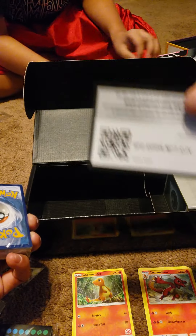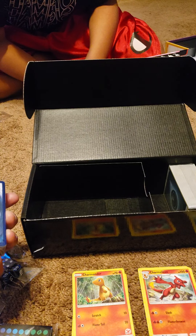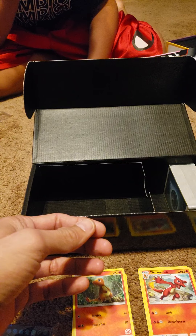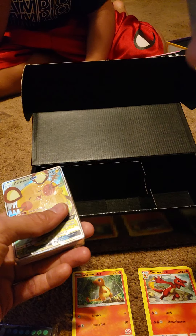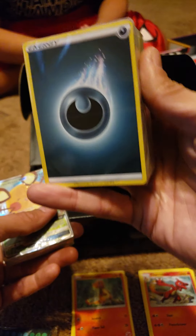Co-card, co-card, co-card, co-card, co-card - it's hard to see - and co-card. Look at that - the Denny GX. And we have over 100 energies. Don't even open that if it's energies - that's all energy.